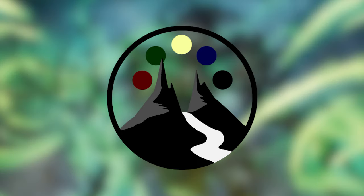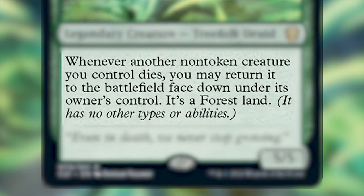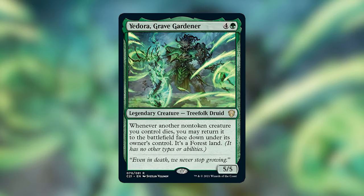Today I am building one of the side commanders from the Commander 2021 decks as a bit of an extra feature for you, and that is Yadora, Grave Gardener. Yadora is a legendary creature — Treefolk Druid that costs four and a green and is a 5/5. Whenever a non-token creature you control dies, you may return it to the battlefield face down under its owner's control. It's a Forest land, which means it has no other types or abilities. This mono green commander really captures my imagination and can introduce a new interesting combo game to the meta — this deck is a mono green combo deck aiming to use Yadora to infinitely return a Forest to the battlefield after making it a creature and getting some sort of payoff from it.